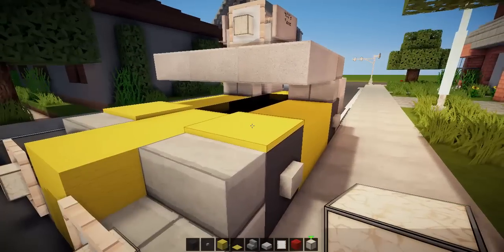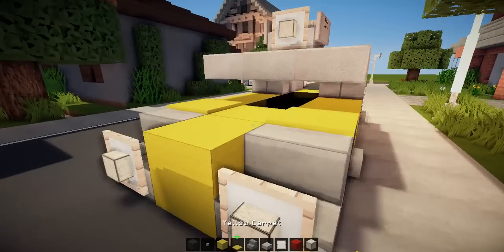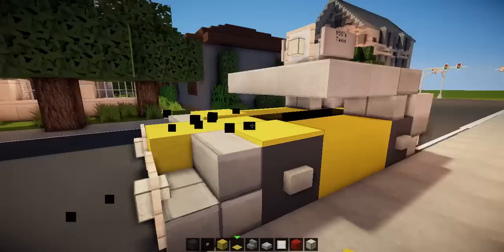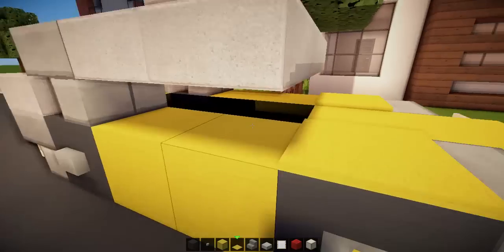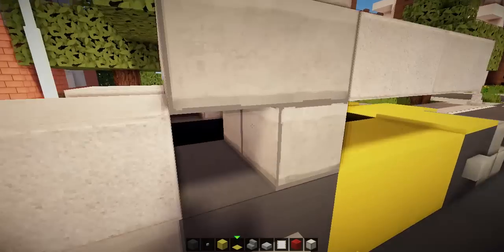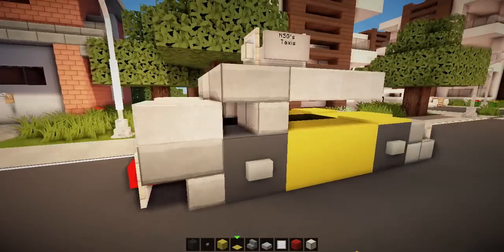Over the wheel arches, just place the carpet — I forgot to mention that. You could place the carpet down the middle like that as well, but I don't want to. I'll just do over the wheel arches like that — pretty awesome. If you want to get into the driver's seat, there you go — you're in the driver's seat, taking people off in the vehicle. Then in the back, get in the passenger seat and it'll hop you out back here.